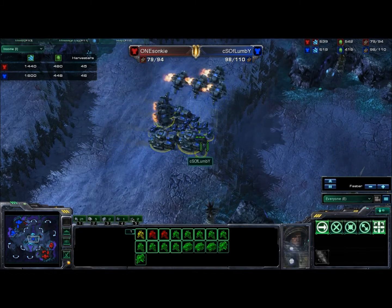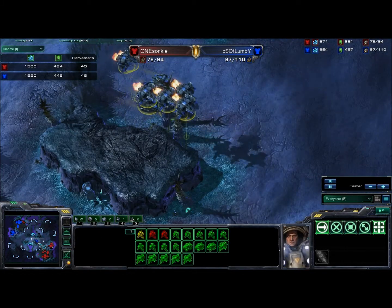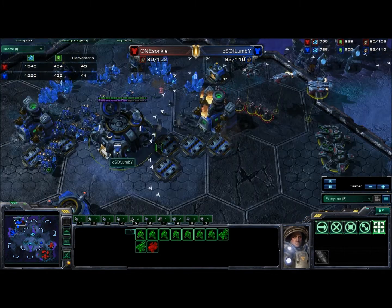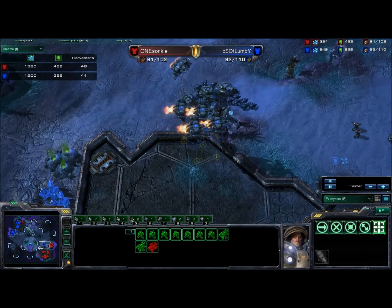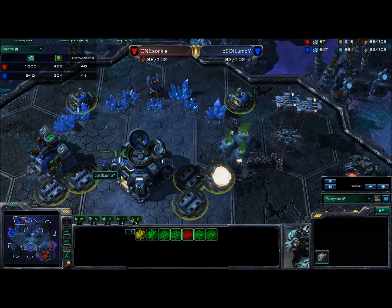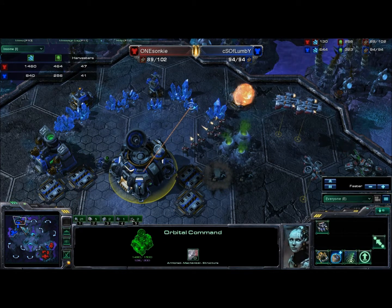Flumby has to rush back to his base, but actually Flumby is deciding to go for a sort of base trade — he's deciding to attack because he knows Sonki's army is in his base and won't be here to defend. Flumby moves in with his tanks to do some damage of his own, but all SCVs are being pulled off the line, and the supply depot is going down — very important, because then Flumby will not be able to reinforce his army.